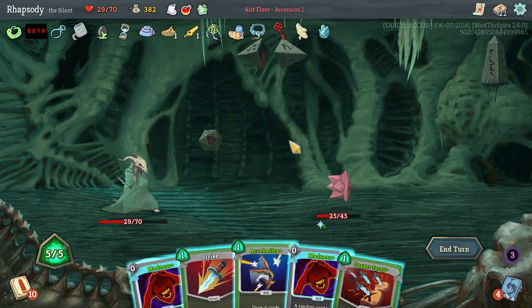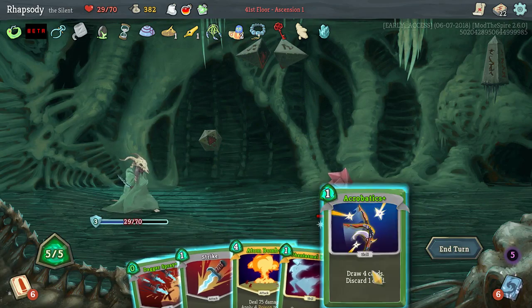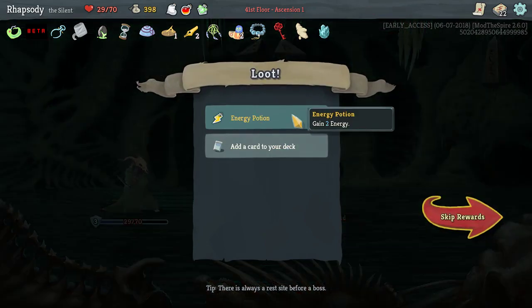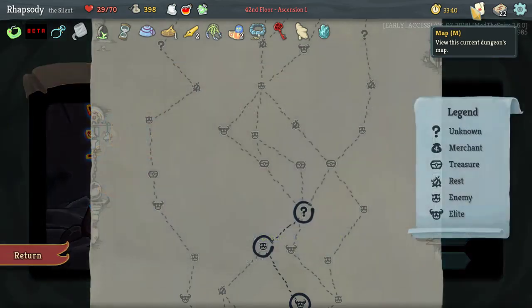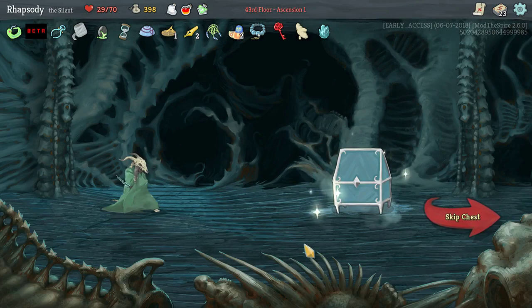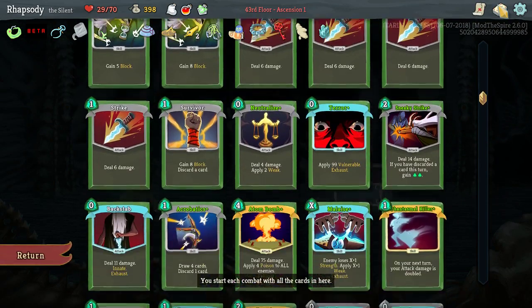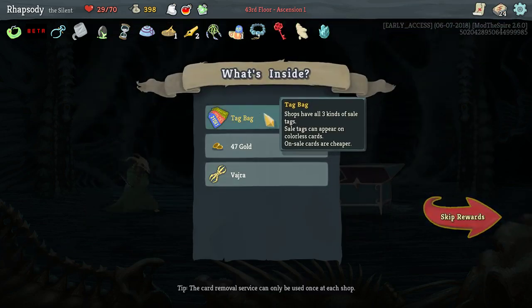I wanted to discard a card there — I have the Tough Bandages and wanted to get a lower cost. We've got a Phantasmal Killer and an Atom Bomb now, plus I've defended myself so I can kill. Energy Potion: gain two energy — probably not worth it. Take none of those. Duplicate a card in your deck — I think I need to duplicate the Atom Bomb; it is our win condition. I'm tempted to open the chest because we'll get two relics from Matroshka.